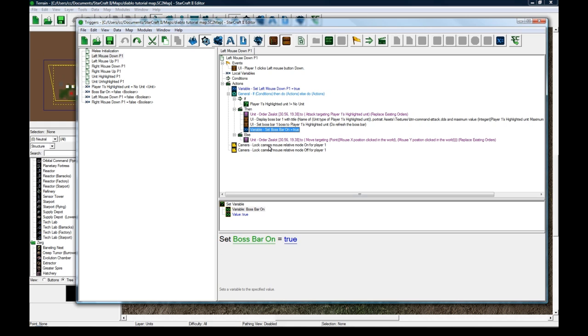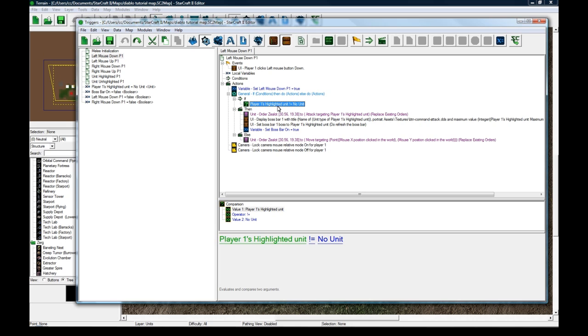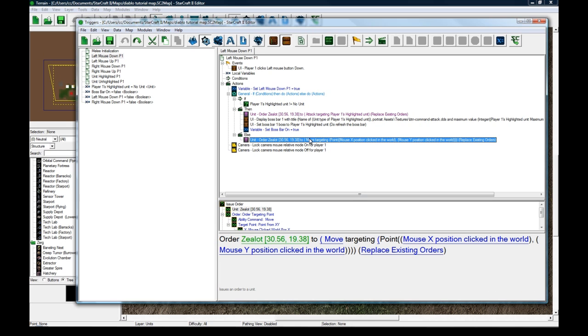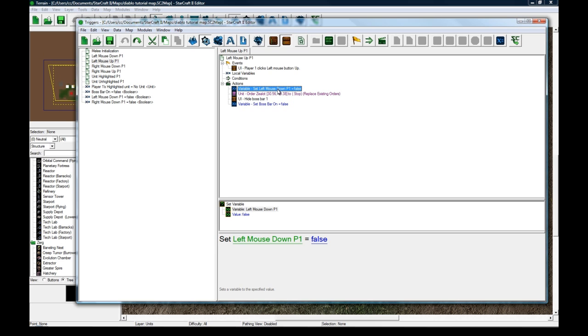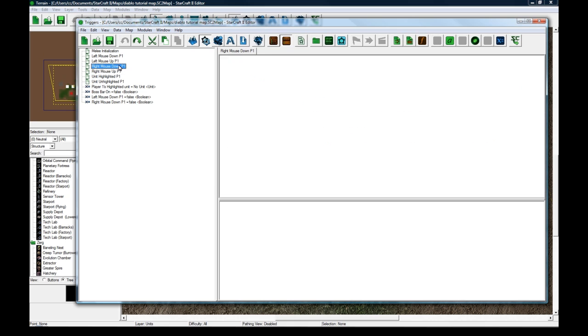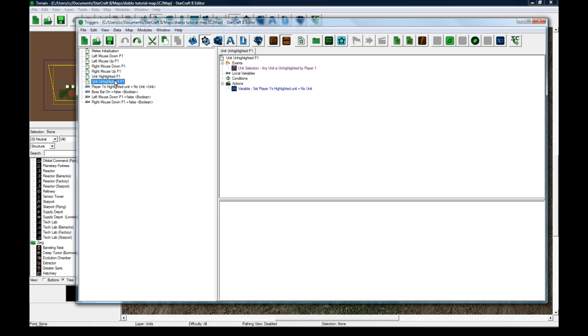These two actions prevent the green drag-selection box when you drag over units - putting them here prevents that green box from appearing, which looks ugly in a Diablo map. If no unit is highlighted, it orders your guy to move to where you put the mouse. When you lift up the mouse button, we set boss bar on to false, hide the boss bar, set left mouse down to false, and order your guy to stop so they don't keep moving. I do the same thing for right mouse - basically copy-paste and change it to right mouse down.